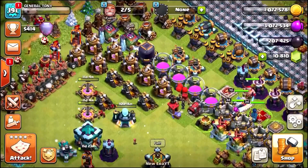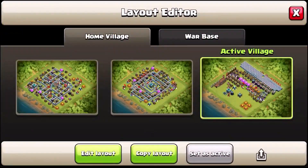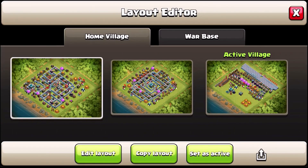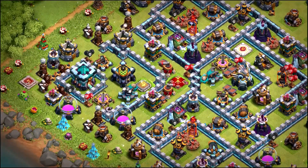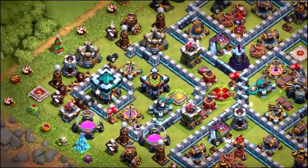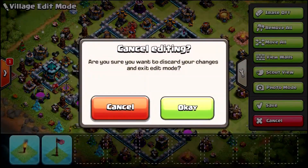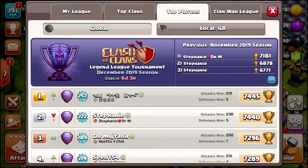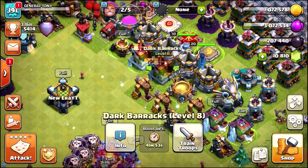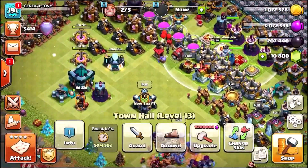Let me show you the actual base design we're using. Let's scout this — it's this one right here. Set it as active, go to edit layout. This is what it looks like — the immortal base, impossible to three-star. No one has ever three-starred this base. Hopefully it stays undefeated and we can climb really high this season. The new season starts in six days, three hours, so we've only got six days to reach 6,000 trophies. We've already boosted all heroes apart from the King and Warden — let's do that and rock and roll.